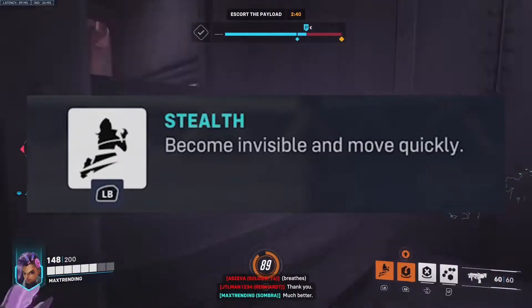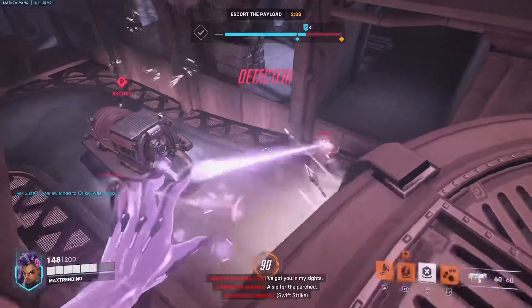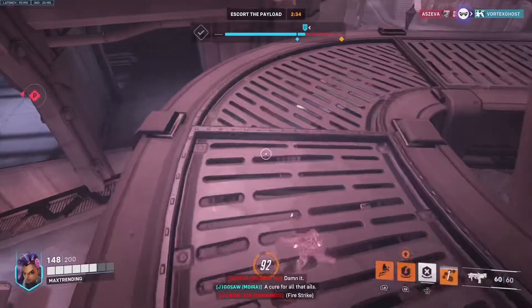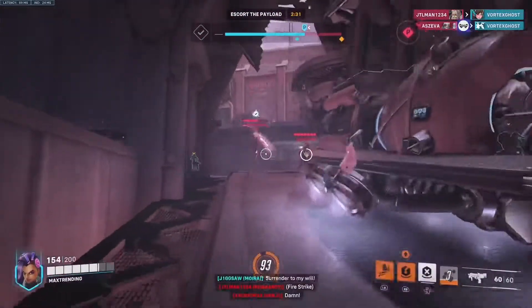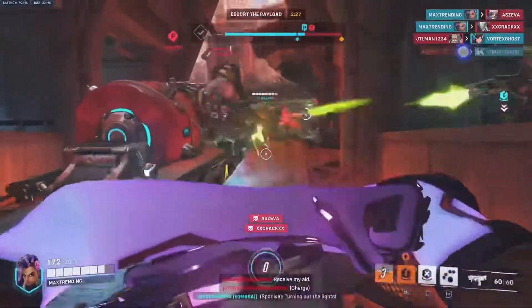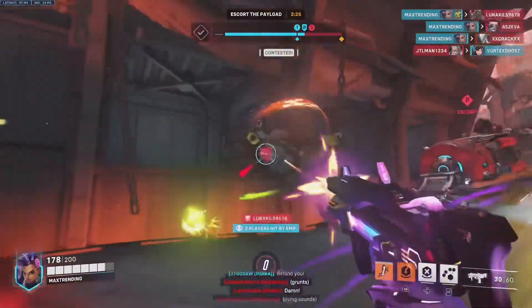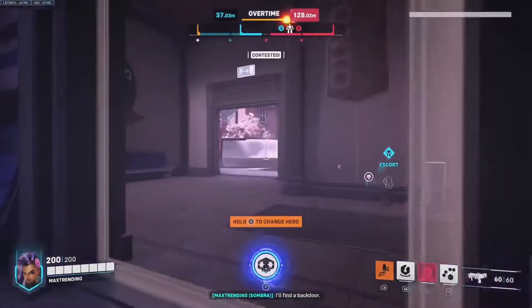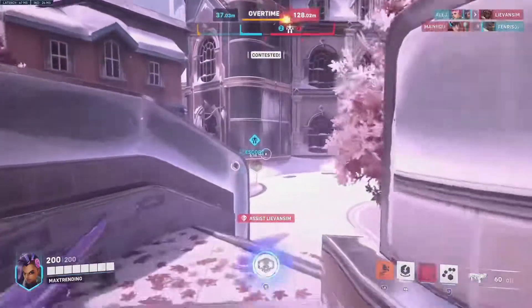Her next ability is going to be Stealth. Become invisible and move quickly. This is just absolutely OP, allowing you to permanently be invisible until either detected or you use an ability and/or fire. Being detected really is a narrow window — they may see you for a quick second, but with your good movement, you will be in and out doing what you need to do before they even get a good glimpse.